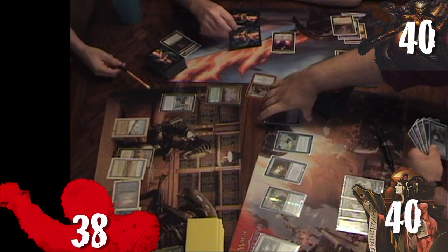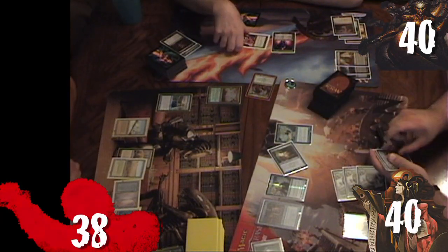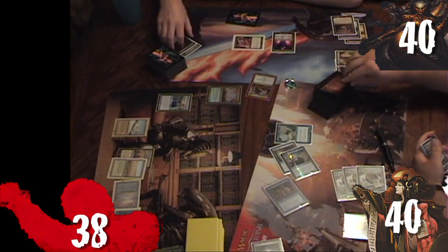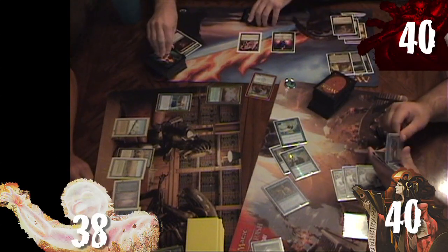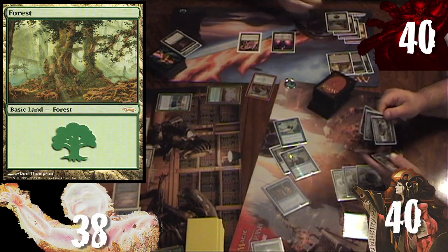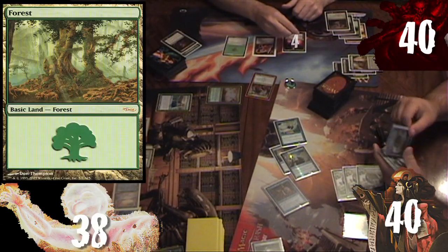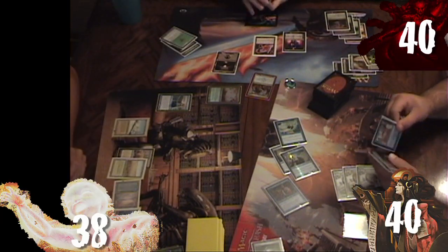In response to the suspend, Ronnie casts Pongify, then taps Trinket Mage and Teferi to draw cards. Ronnie passes priority to Kyle, who passes the turn. Rob untaps, draws Wayfarer's Bauble, plays Forest, taps Cabal Coffers for seven mana, sacrifices Wayfarer's Bauble for a Forest, and uses Liliana to find another Swamp, then passes.